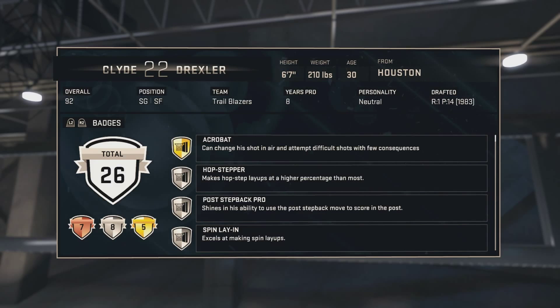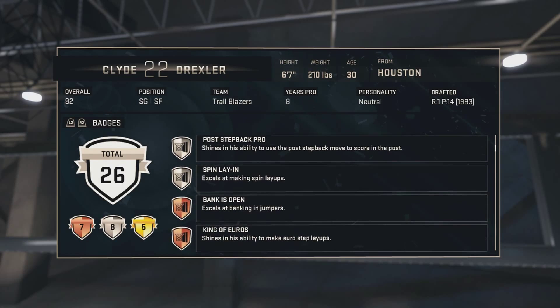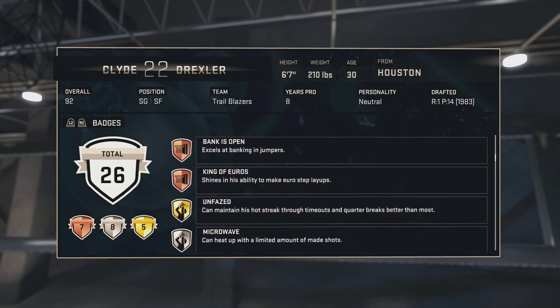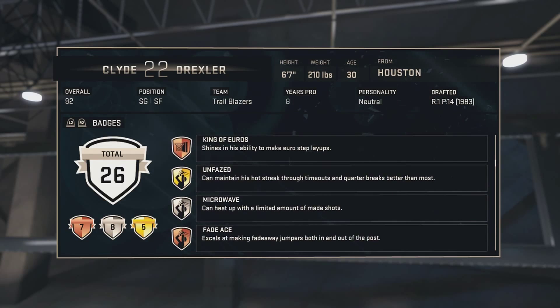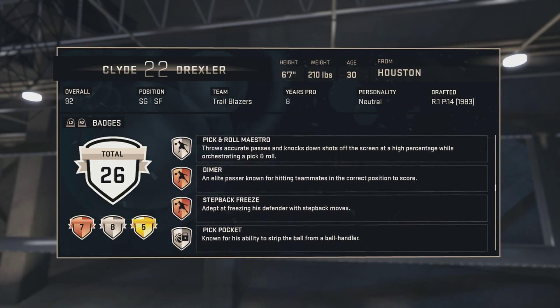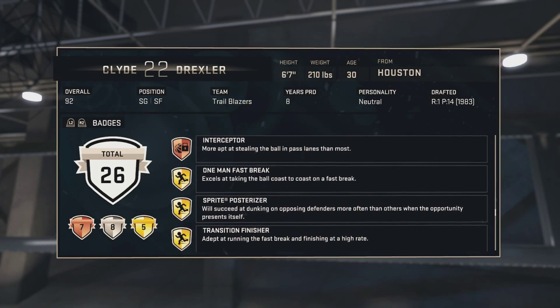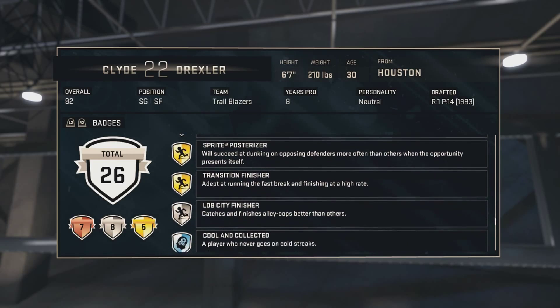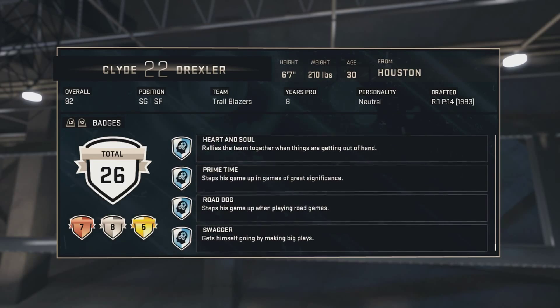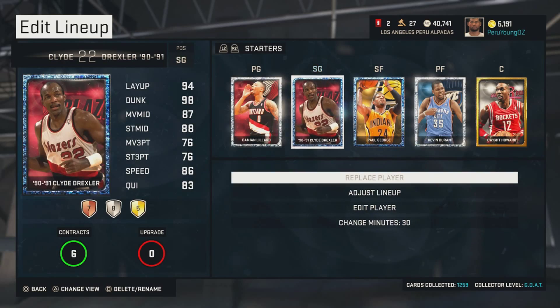Now let's check out his badges. He has seven bronze, eight silver, five gold. He has Acrobat gold, Hop Stepper silver, Post Fade Pro silver, Spin Layup silver, Bank Is Open bronze, King of Euros bronze, Unfazed gold, Microwave silver, Fade Ace bronze, Break Starter silver, Pick and Roll silver, Dimer bronze, Step Back Freeze bronze, Pick Pocket silver, Chase Down Artist bronze, Interceptor bronze, One-Man Fast Break gold, Ripostar gold, Transition Finisher gold, and Lob City Finisher silver.